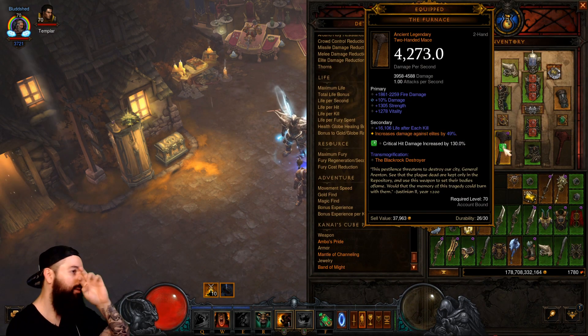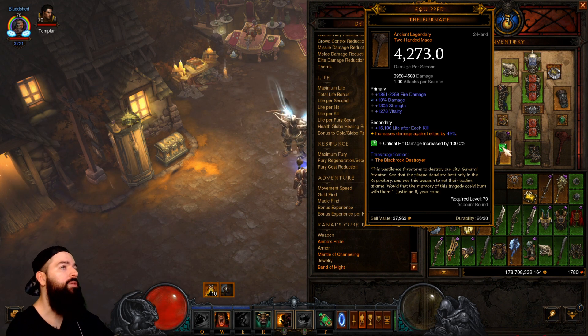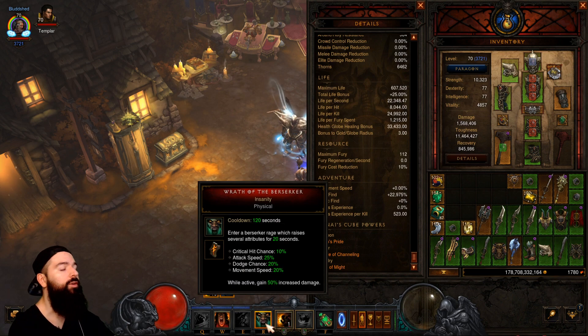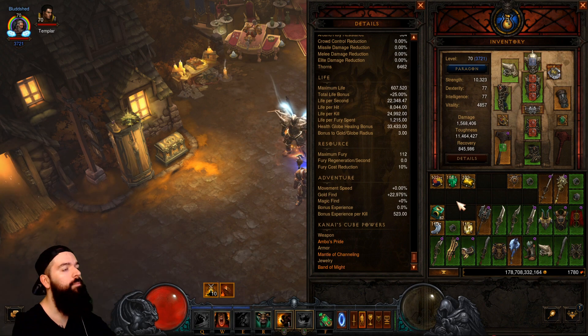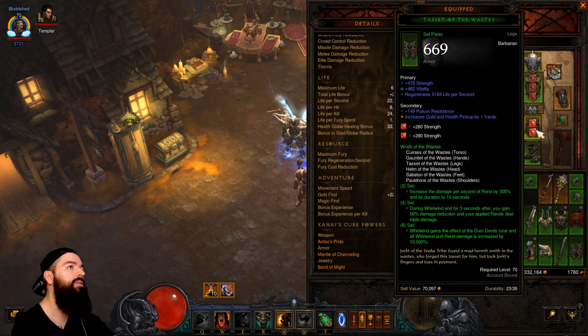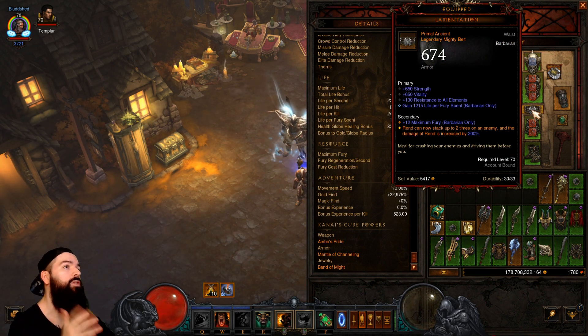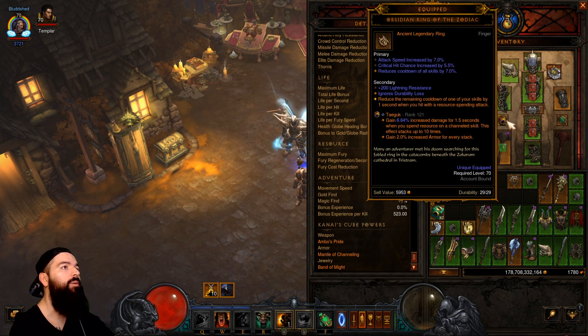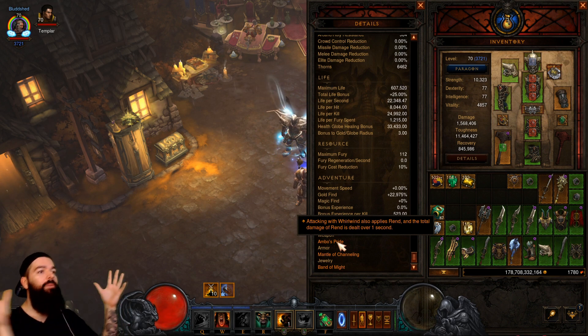From what we understand, rend scales off your main hand damage, so holding a two-hander you get crazy scaling with rend. You want damage percent and cooldown on your weapon — I don't have cooldown so there were times I'd drop Berserker for a bit. We were using low level gems around 100 for all the testing because with a Z-Monk keeping us alive we can go full red gems. A lot of my gear is non-ancient but it's just what we have.